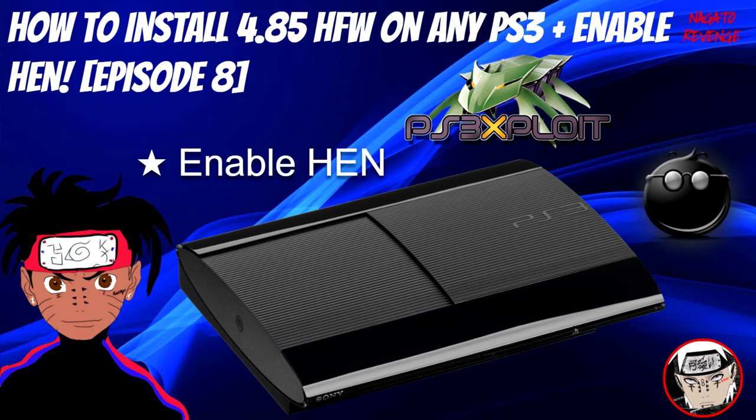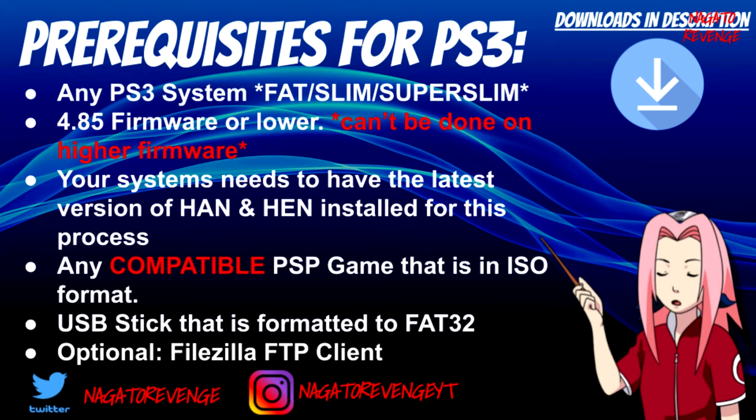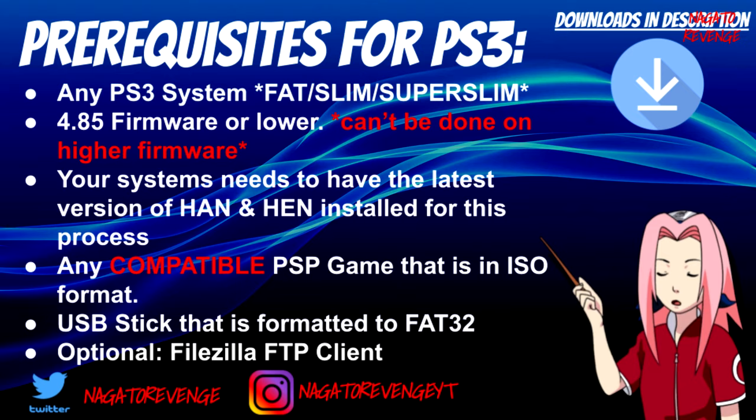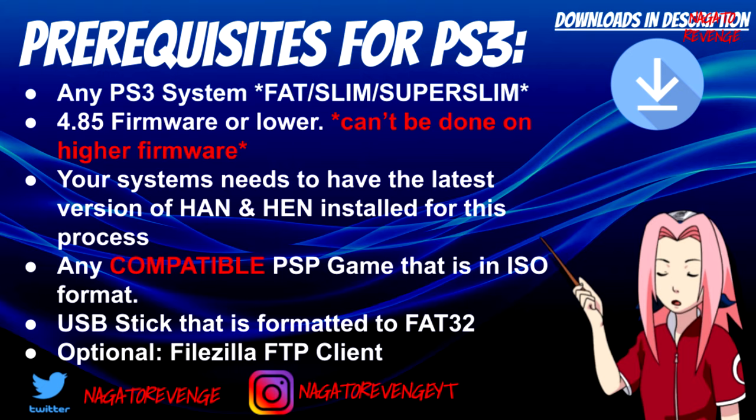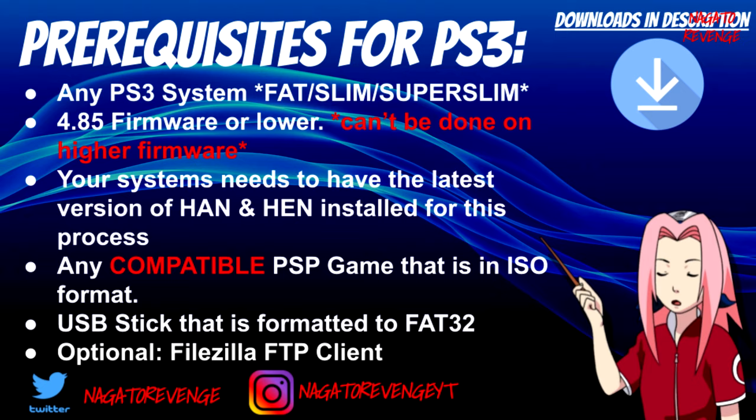Your system needs to already have the latest version of HAN and HEN installed. I'll have a card for the HEN 4.85 installation guide — that's episode 8 on this channel. You also need any compatible PSP game in ISO format. Not all PSP games work, so I'll show you the developer wiki compatibility list to check which games are supported. You also need a USB stick formatted to FAT32.